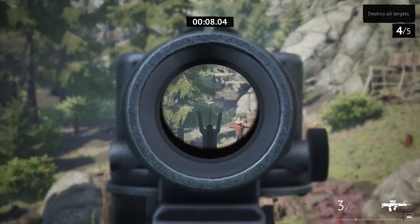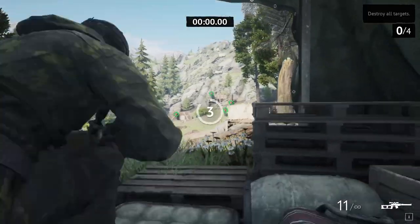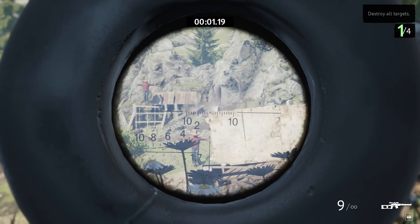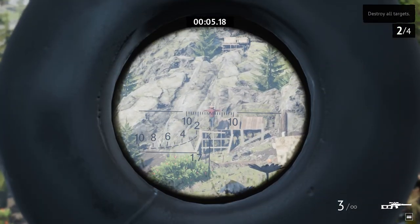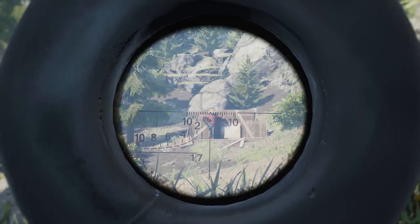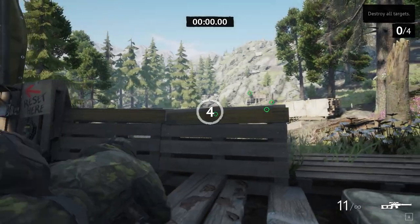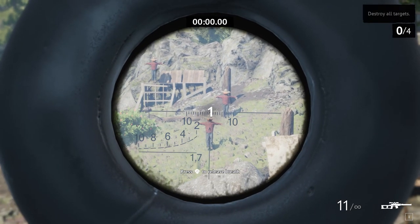Let's start by talking about the gun I think would benefit the most if it received this animation template, and that is the VSS. Right now there's not much reason to really use it over the SVU because it's just kinda worse in a lot of ways. It has worse bullet velocity, worse bullet drop over distance, and the same two-shot damage profile to the upper chest. It could be argued that the VSS is better for closer ranges, but honestly that doesn't nearly compensate for the comparative lack in long range capability.